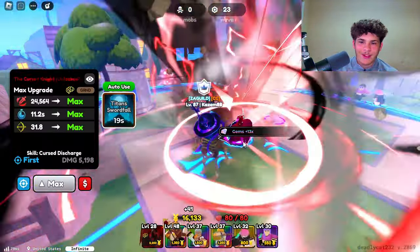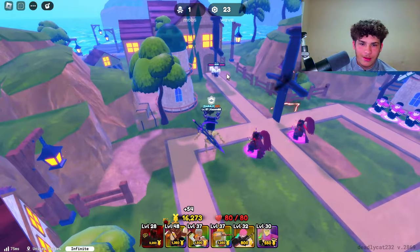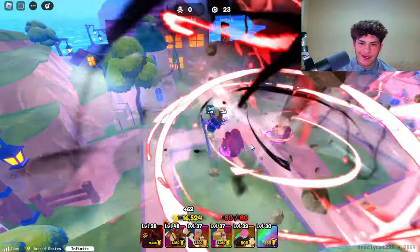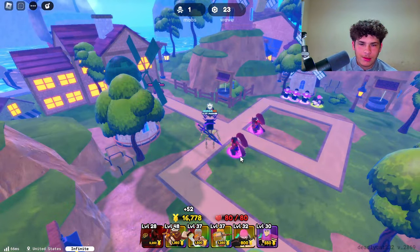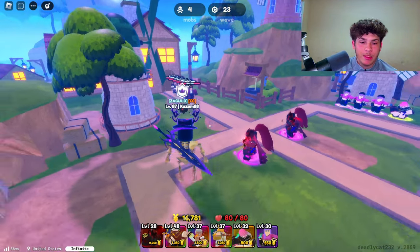We have two maxed out Igris. Let's see what happens when they both use Titan's Swordfall. Look at that — and then this guy will use it as well, and it's only a 40 second cooldown. This guy is good — full area damage as well. Holy — most broken unit in the game, in my opinion.